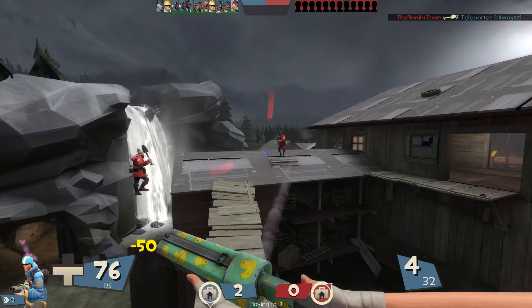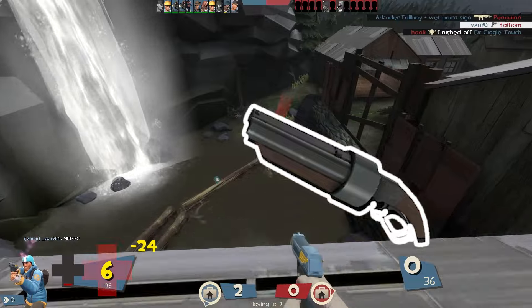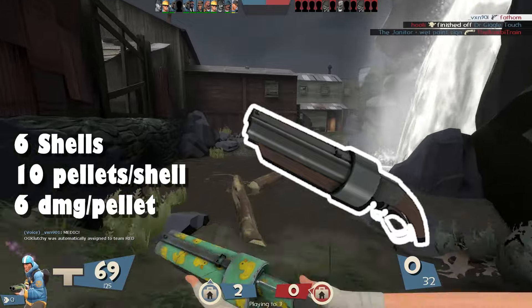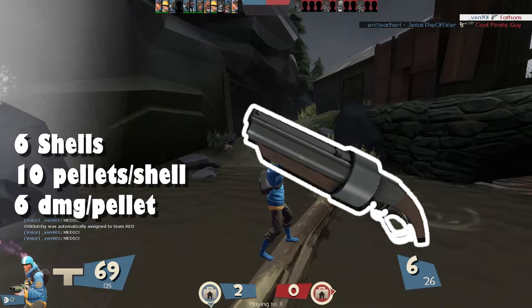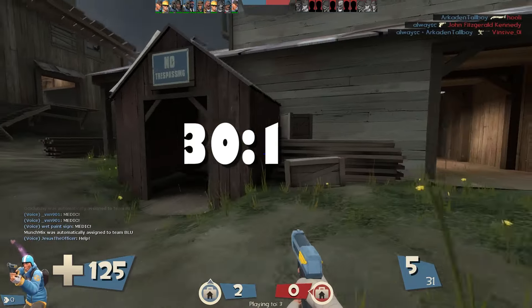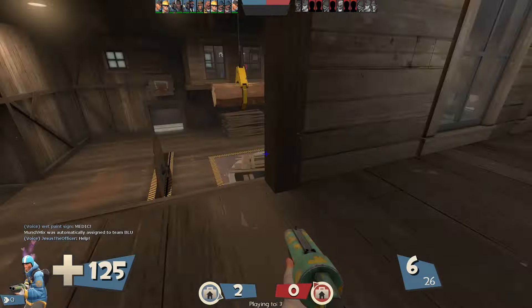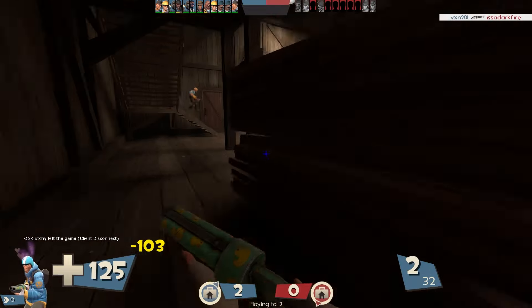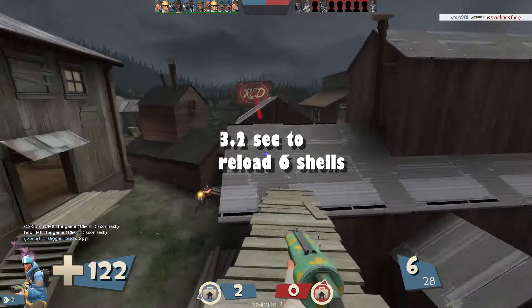Let's start off with the mechanics of the two weapons — one has really neat mechanics and the other not so much. The scattergun is the stock primary for Scout and contains six shells, each shell doing 6 damage per pellet out of its 10 pellets. One shell can do up to 105 damage and as low as 11 without crits. The pellet spread is 30 to 1, meaning the pellets spread one hammer unit for every 30 hammer units. The reloading works consecutively, meaning Scout reloads all six shells individually, taking around 3.2 seconds to completely reload.